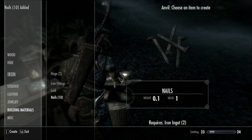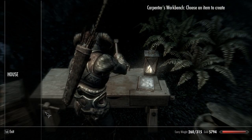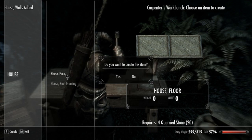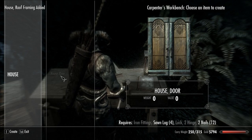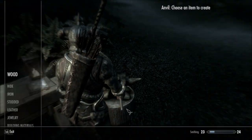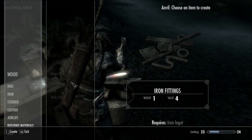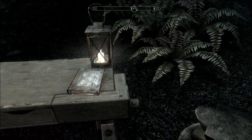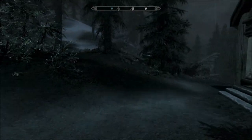Increased my smithing, too. Okay. Iron fittings — a lock and two hinges. Two hinges. Iron fittings. Iron ingot. I'm out of iron ingots. Nice. I think we have some.